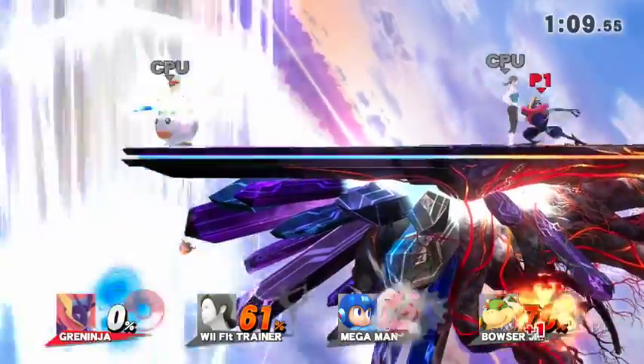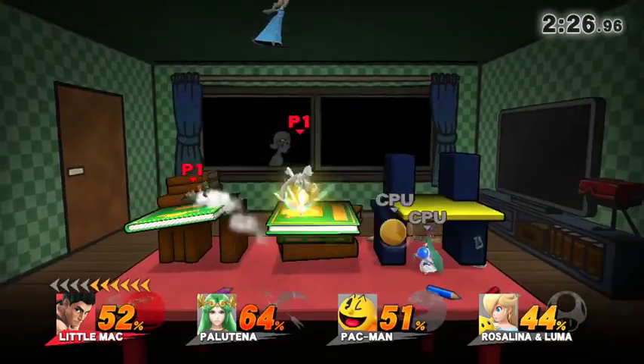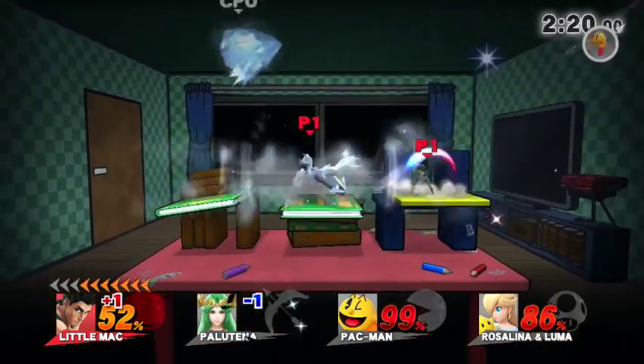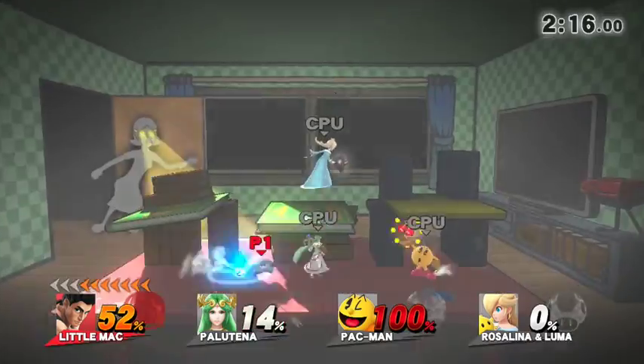Anyways, classic Smash Bros., four players. You got over 40 characters, including Pac-Man of all people. Pac-Man making an appearance — waga waga waga. And you got Pac-Man. You also got his ghostly friends in the Assist Trophy, and you got all those 40 characters.